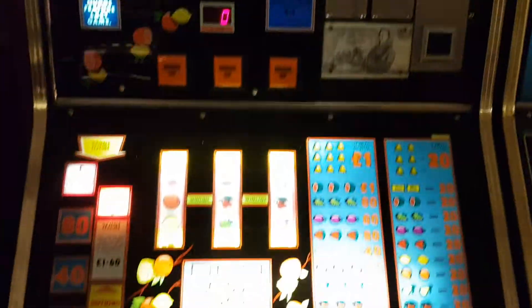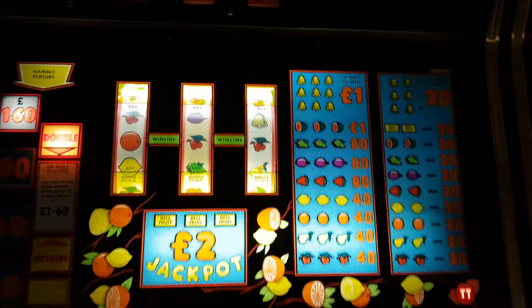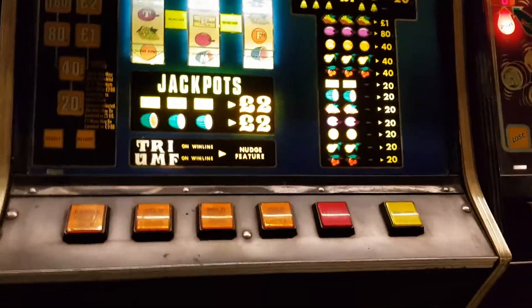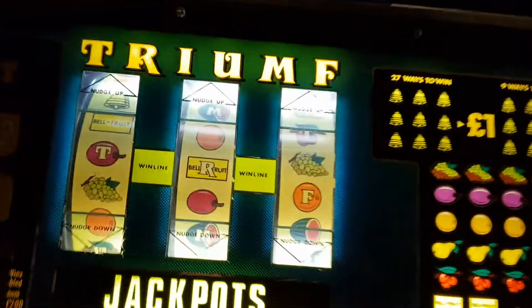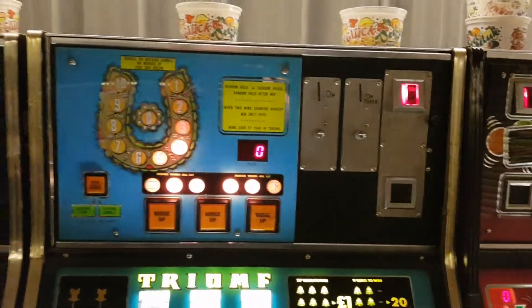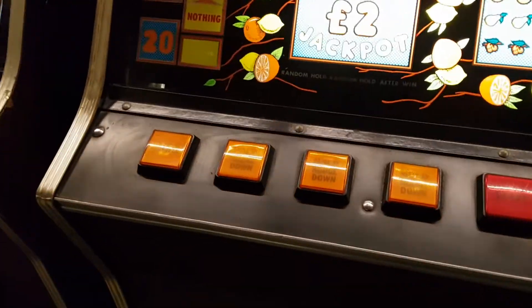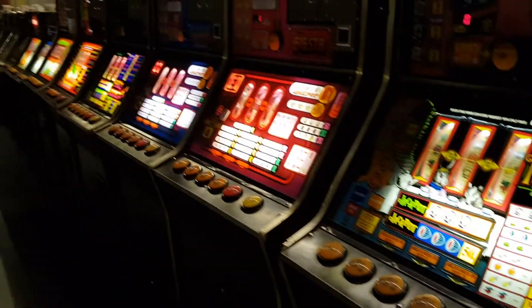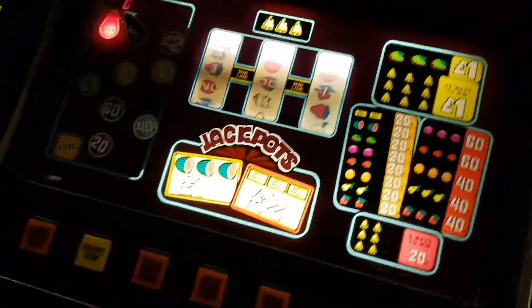Then the last one with electromechanical reels is this one — Oranges and Lemons. The last one with electrical mechanical reels, we think. Then — and this is only my thoughts — the first machine with stepper reels, stepper motors and no more solenoids, we think is Triumph, because it's in that cabinet. They've changed over to the new star buttons, gone away from the round buttons, into these new style — but still in the same cabinet.